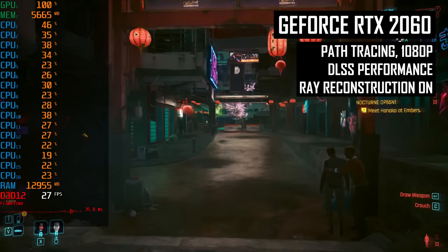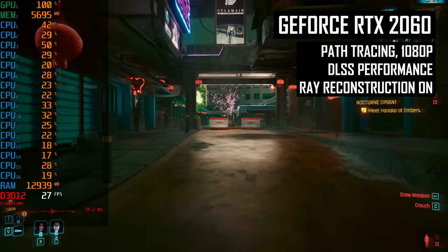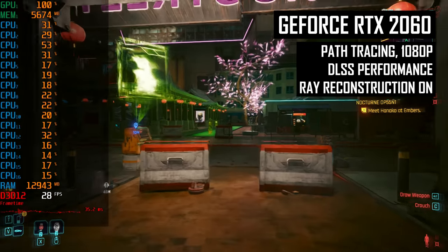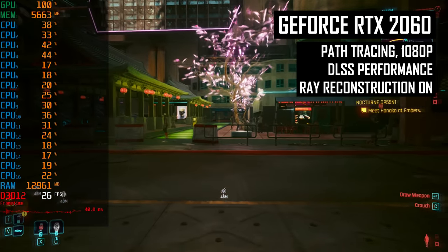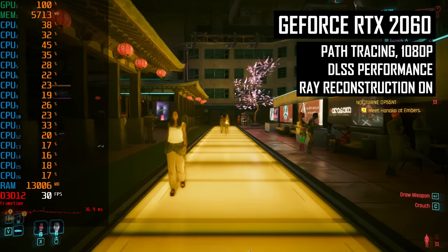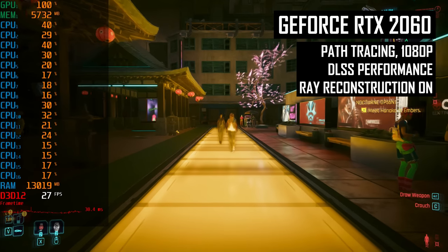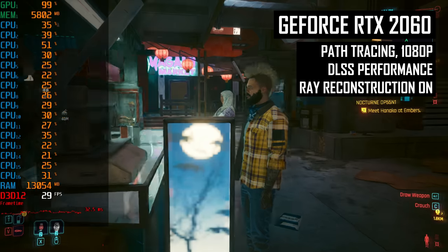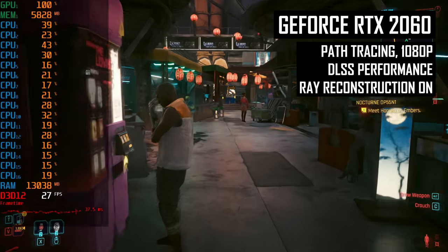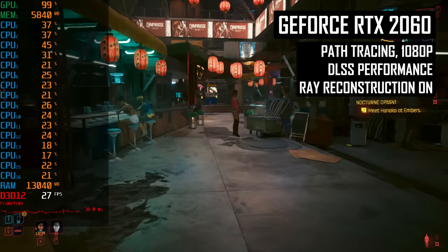This is a bit disappointing for most RTX GPU owners because the path traced mode in Cyberpunk is pretty punishing on GPU hardware. Unless you have a high-end GPU like an RTX 4090 or RTX 4080, it's hard to achieve acceptable performance using RT Overdrive even at relatively low resolutions like 1080p. So while it's nice that DLSS 3.5 does work on lower-tier RTX GPUs, practically speaking, someone with an RTX 3060 is not going to be using it, at least for now.